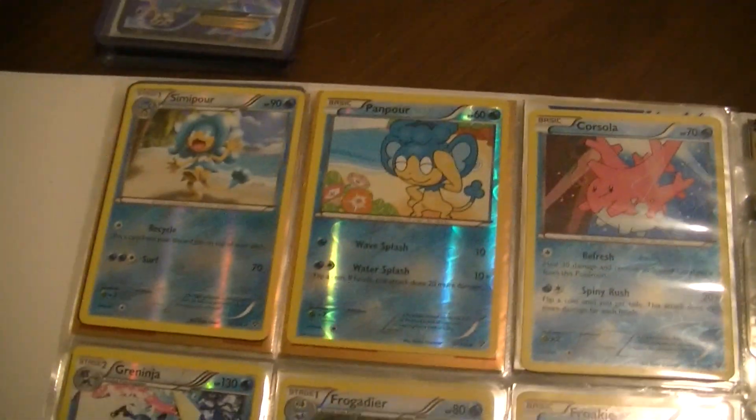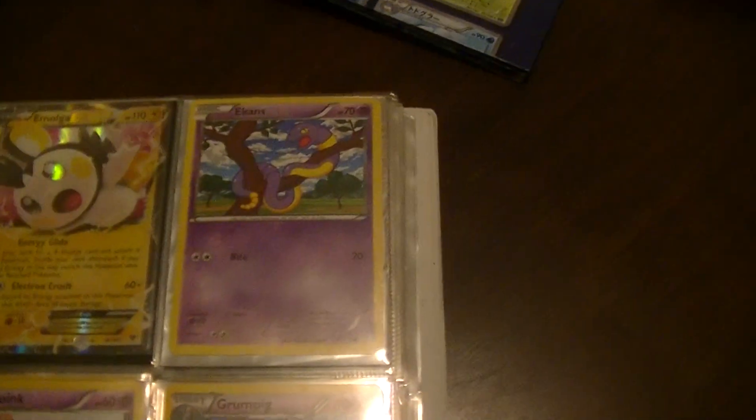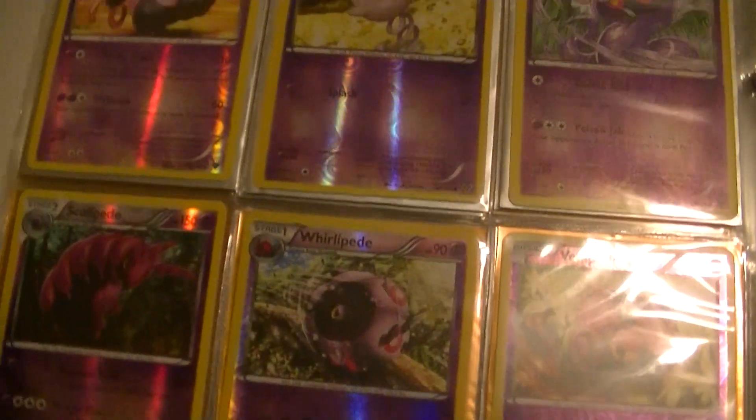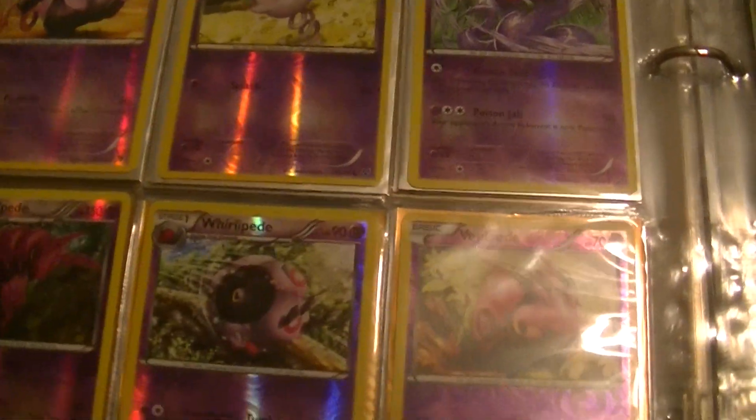And these are the reverses of all of them. The Mega EXs. The hardest ones to get were the Trainer Cards — there was only one Trainer Card needed to complete the set. Gourgeist and Trevenant are the most expensive holos. Aurorus was pretty inexpensive, but I already pulled that.